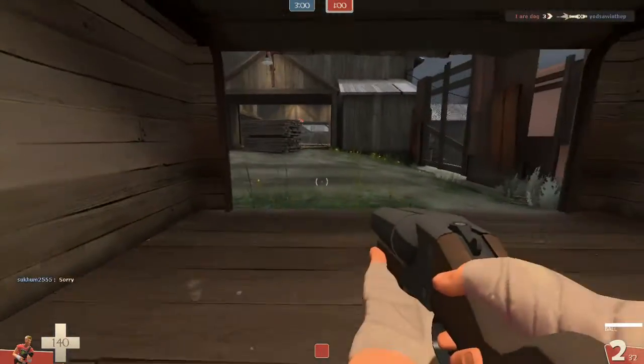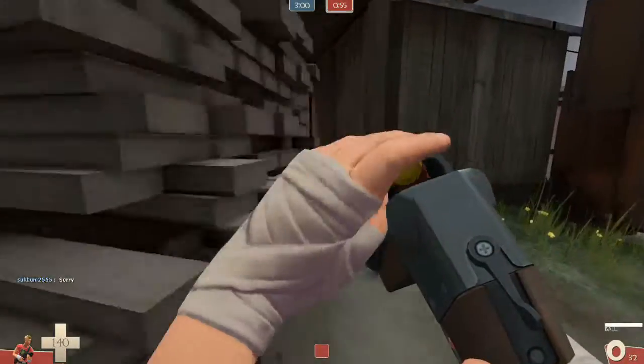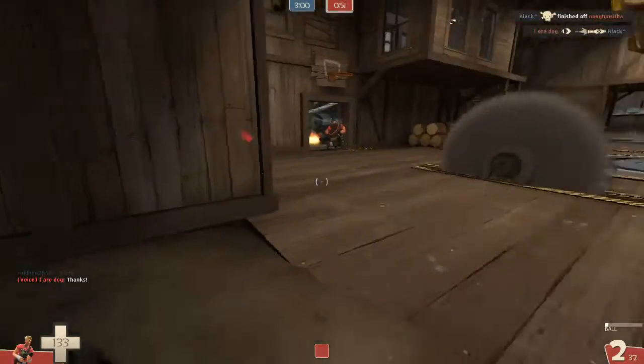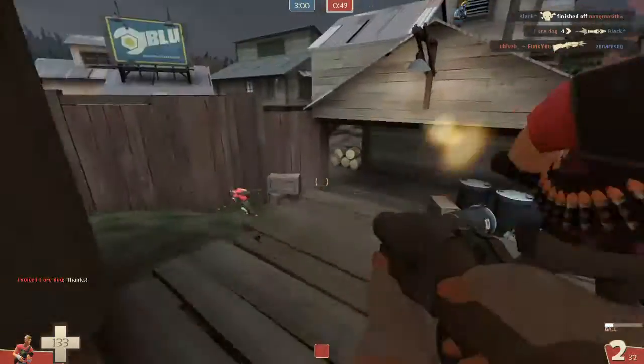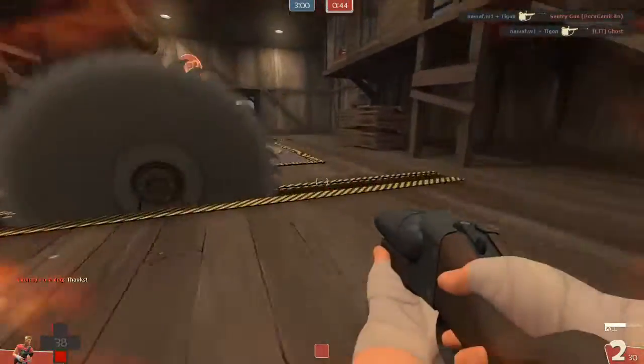The knockback is stronger when you're closer to them and it's not based off the damage. So even if you're crit boosted or doing a mini crit because they're Jarate'd, it's not gonna affect the knockback applied to them — instead you're just gonna deal more damage, which is fine in some cases anyway.